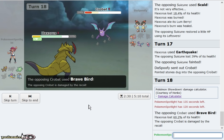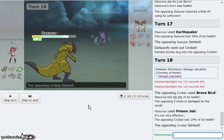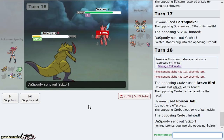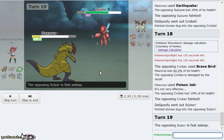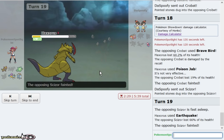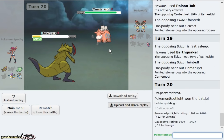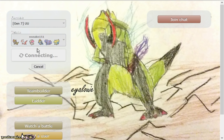We can go for Poison Jab here — Scizor has not burnt a turn because it went for Bullet Punch on the turn I went for my attack. It literally cannot wake up. I click Earthquake and then click Outrage versus the next two and Haxorus wins! A potential sweeping matchup for Haxorus right here — nice. I'm glad I looked for another game with that team.